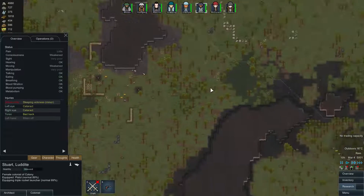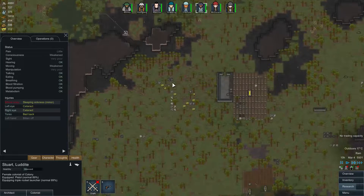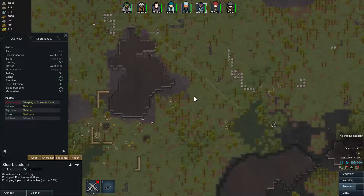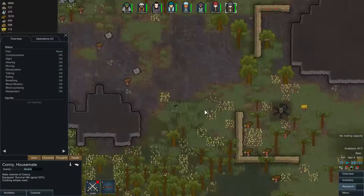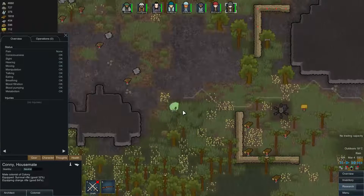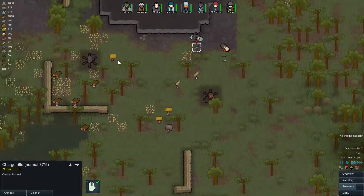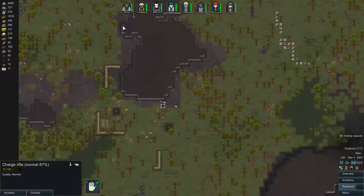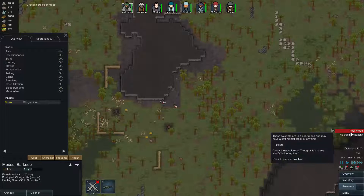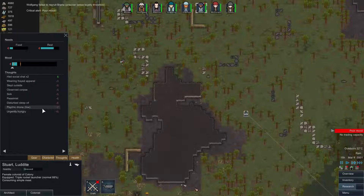I think it just automatically determines where the rockets should go, regardless of how good your accuracy is. We also gotta get Connie a better weapon — let's get this charge rifle. We also should be holding this one back. This one is normal. This dude has a poor mood — I guess he's a pessimist and all of that stuff.